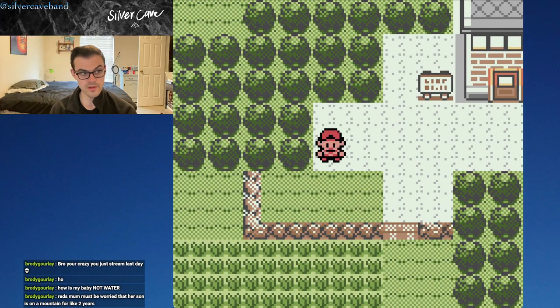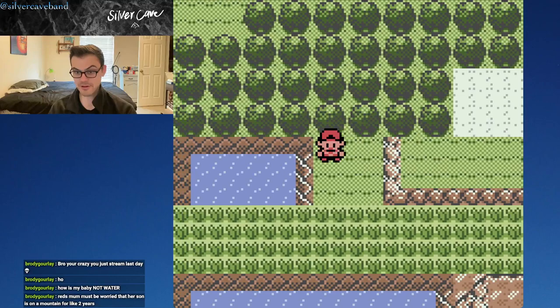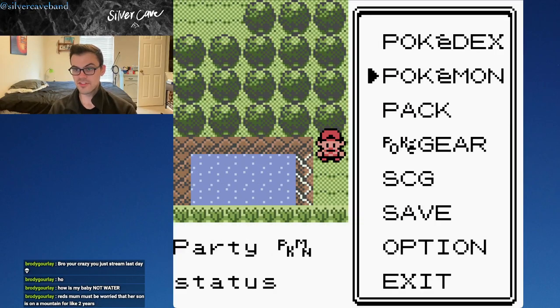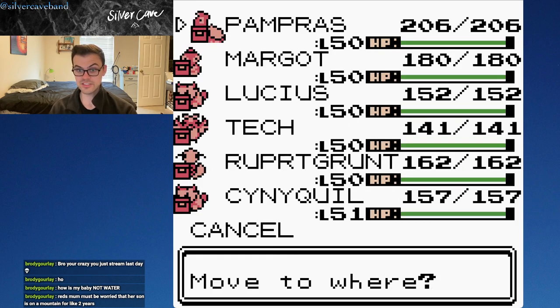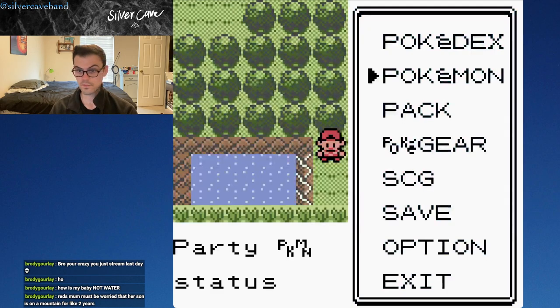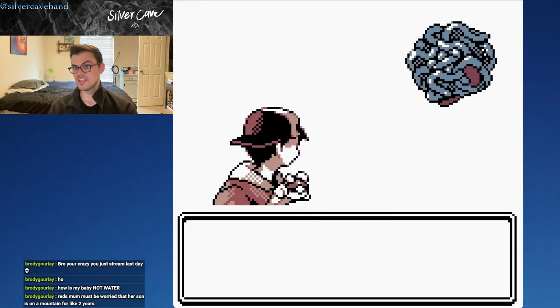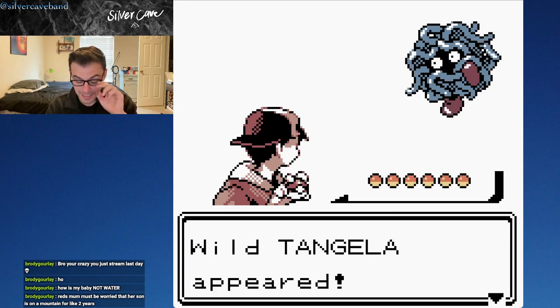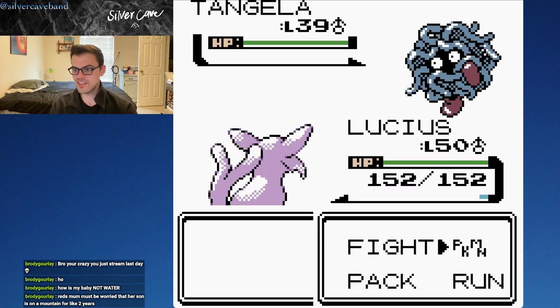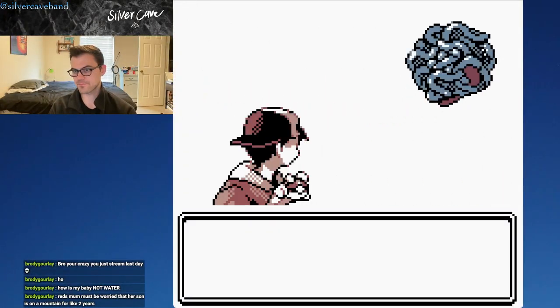Red's mom must be worried that he's on a mountain for two years — absolutely right. This is the last area of the game. Let's swap and put Lucius in the front. I'll show you some of the encounters we can get here. Wild Tangela — I love how it kind of sucks itself in there. These are some of the highest level wild Pokemon you're going to find in the game.